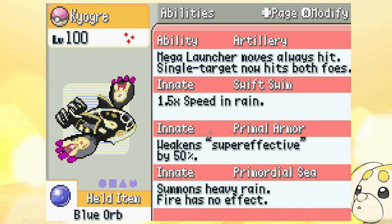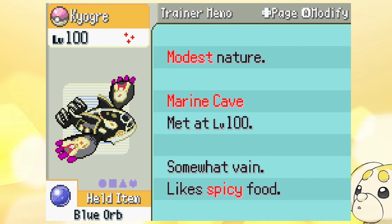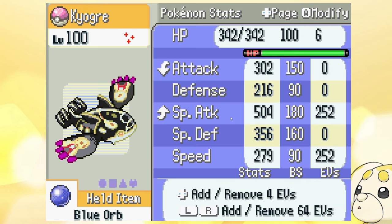It also weakens super effective moves, so it's only really gonna be threatened by physical attacks. Something like Thunder Punch is gonna hurt it 50% less, so it's really strong in that regard.